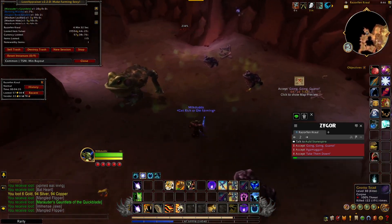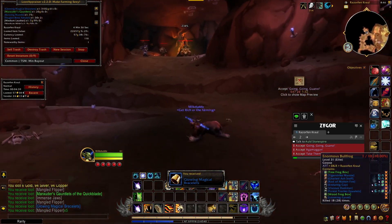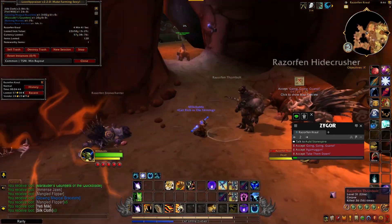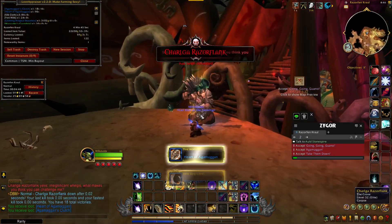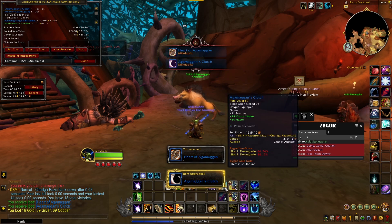Make sure you kill this rare spawn frog over here — he's got a couple items that still sell pretty decent on the auction house. And that's the run, now let's head over and see what items I got.